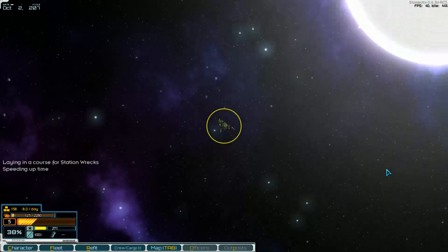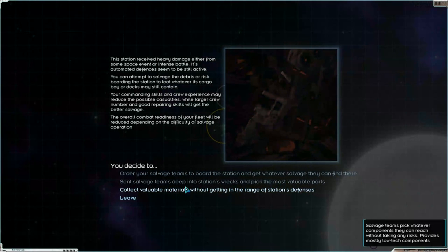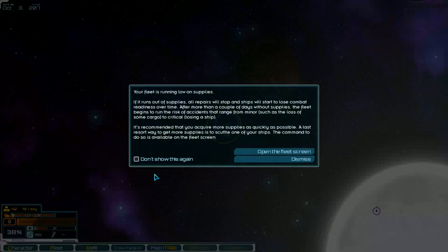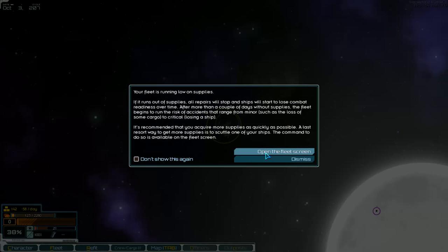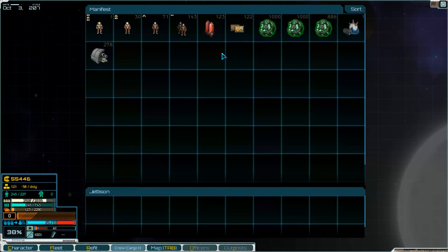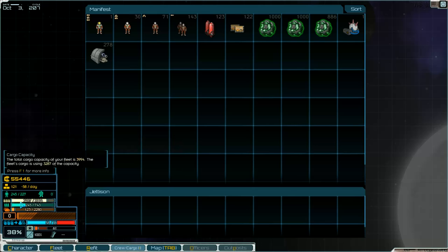Have a look at what they are on and collect whatever matter without getting in the range of station defenses. You can just report — indicates low tech components. What's low on supplies? 122. Have we got too much cargo? 58 per day, okay.